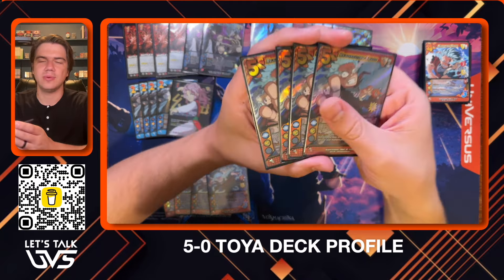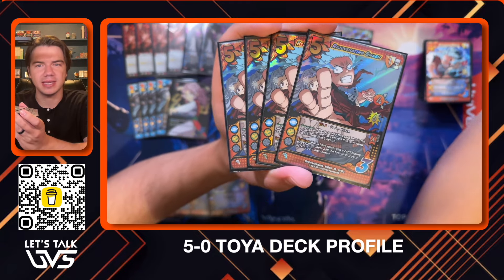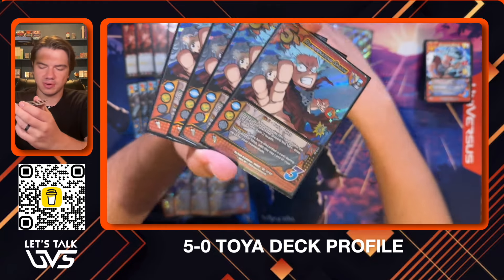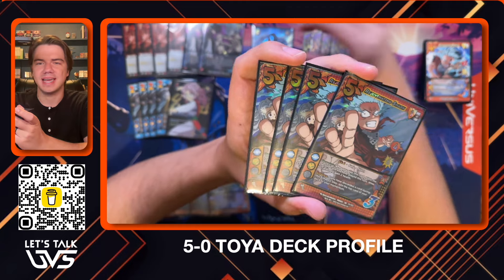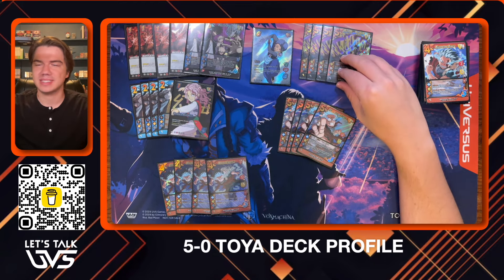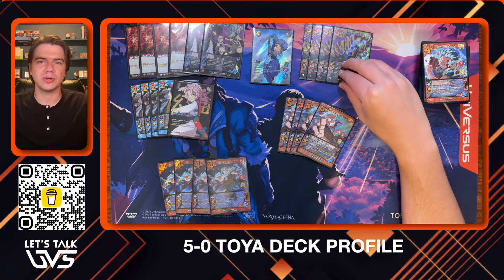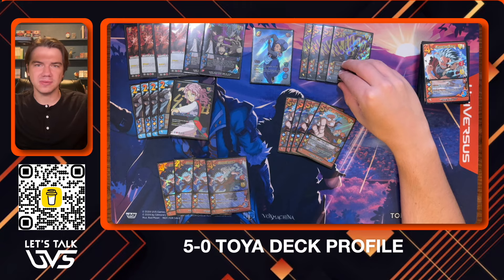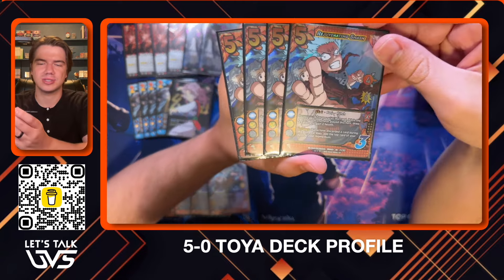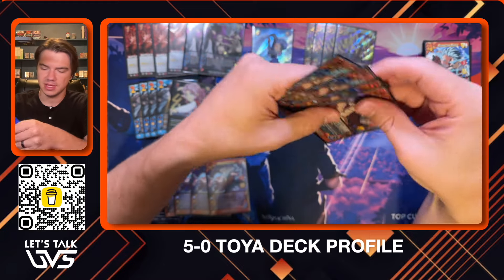Then we get Rejuvenating Smash, which is going to help us draw and gain health — really coming back to that defensive game plan. If we want to play solid defense, we need to be blocking everything. We play this, draw two, it's also a one mid block. It's a great momentum out because a large part of our offense in Toya is poking. Our average game length tonight was six or seven turns. This deck does not kill on turn two or turn three. We're going to get some pokes in and build our way in, slowly taking them down in health.